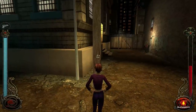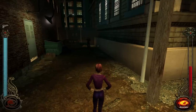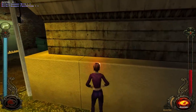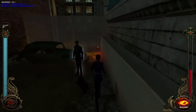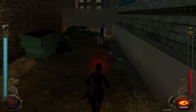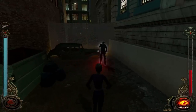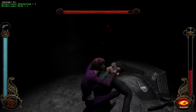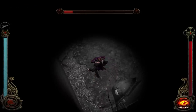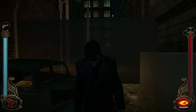For example, if I use Auspex, which allows me to see the outlines of people, it uses up blood. My health is on the left — that's the blue thing. Let's get some more blood and feed. That's his blood pool at the top — if you let it go all the way down, they will die. I need to stop before it's all gone. Full blood, and he is okay — although a little bit dazed. He's not having a good day.